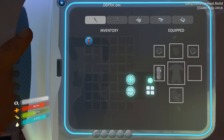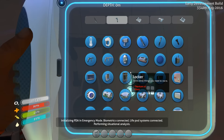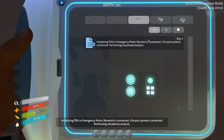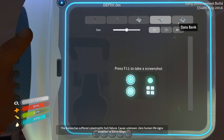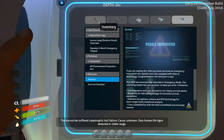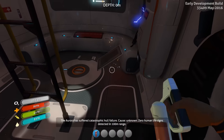So here's the inventory, here's our equipped stuff, here are the blueprint stuff you can make. Plasti-lingit — what the hell is that? Here's a voice log, photo album for screenshots, data bank for stuff. I didn't quite get what this is for.